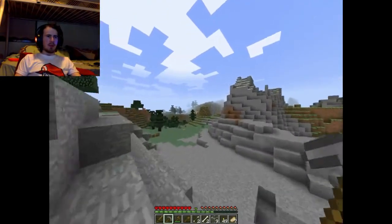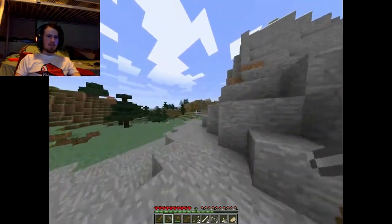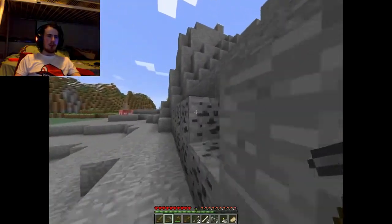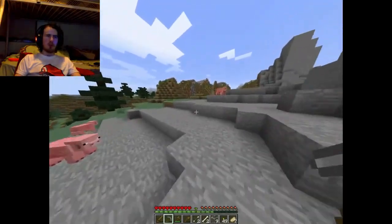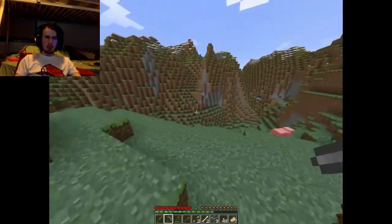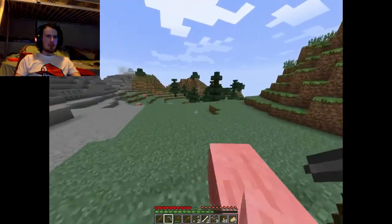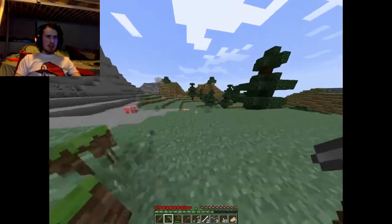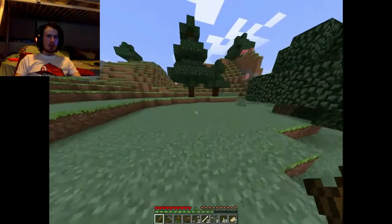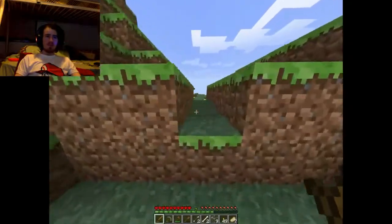There's a good amount of pigs here, which is pretty surprising because last time there weren't really many animals — not many pigs, cows, or chickens around. I can see a zombie, but shouldn't he be burning at this time? I hope that hardcore mode doesn't have zombies that can't burn and die, because that would suck — though I guess it would make things more of a challenge.